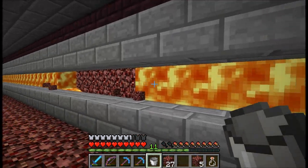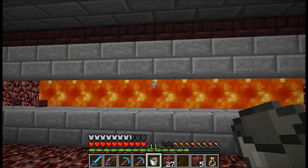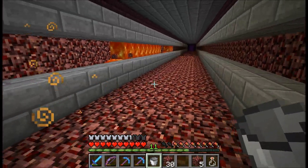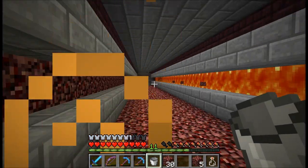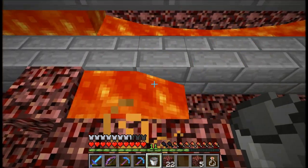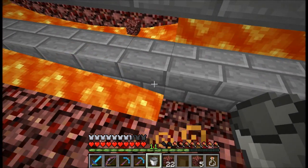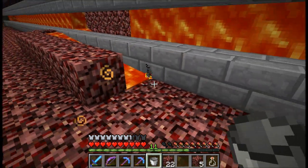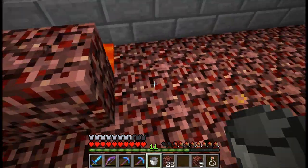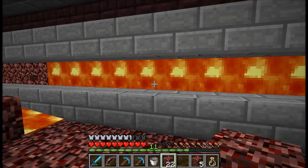The lava appears to only be flowing four blocks out from either side of the source — so four on either side, that's eight, plus one in the middle makes nine. But in the Nether, lava is supposed to flow out eight blocks, like water does in the overworld. I'll do a test — placing a lava bucket at the end, it flows out and that confirms it. So my method was: place seven netherrack in a row, place the lava bucket above, put the netherrack down, then another seven and start over.